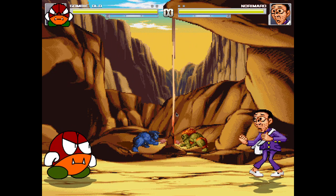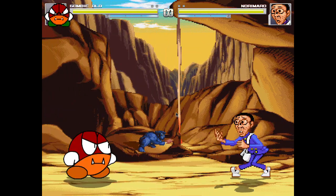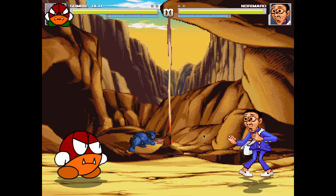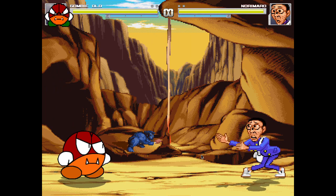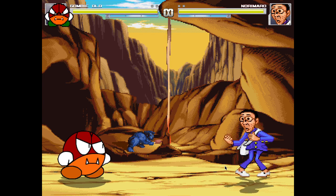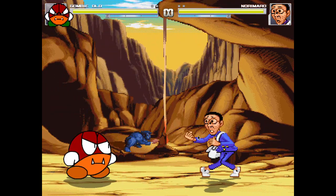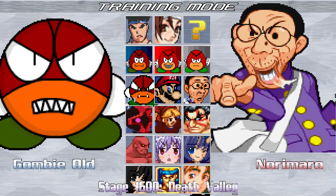Similar to the original easter egg where if you bring Charlie in, Blanca disappears — the same thing happens in the Marvel Super Heroes version. If you bring Shadow Charlie in, Blanca disappears. This version of the stage has the hidden character theme, which is what Charlie's theme is in that game. He shares the hidden character theme rather than having his own. The original version of the stage has the Hulk theme paired, because the Hulk is associated with the desert.